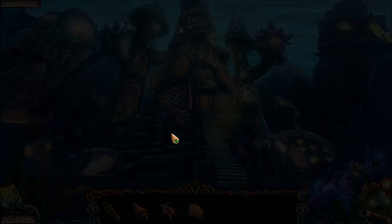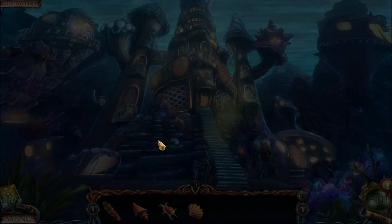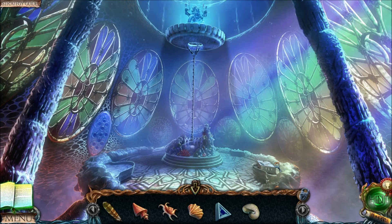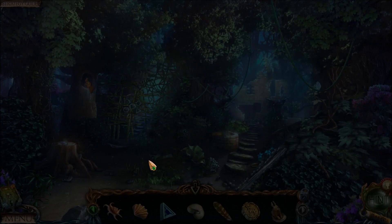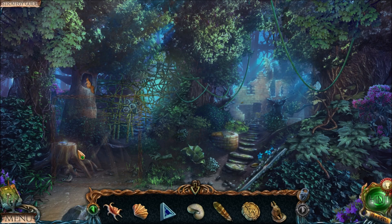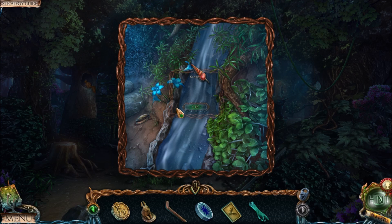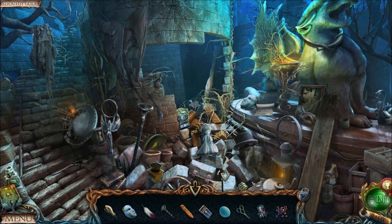I wonder if there would be a different strategy for collecting all the seashells at the very end — would that save time? I don't know. I picked up a feather there because you do have to pick up the feathers, since the owl challenge happens pretty close to the start of this area. On this screen there's just a ton of items you can collect, so instead of trying to time a specific order, I just grabbed everything. That was my strategy — just grab everything.